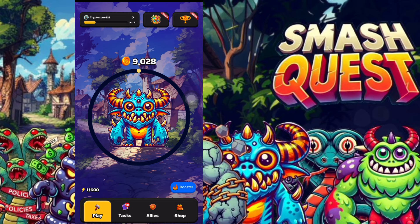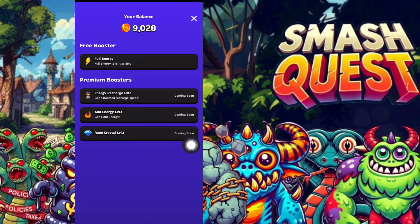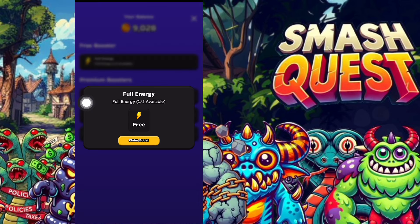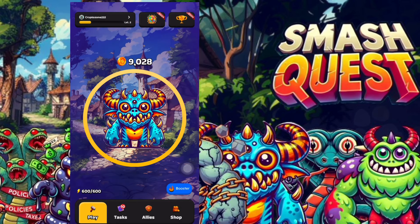Once your energy level runs out, click on Booster to recharge. On the booster page you'll see premium boosters — energy recharge, add energy, and rage crystal — which are currently upcoming. For now, you can use the free booster: click on Energy Booster, then Claim Free. You can claim it three times a day. After claiming, click OK, go back to the game, and your energy will be fully recharged so you can continue playing.